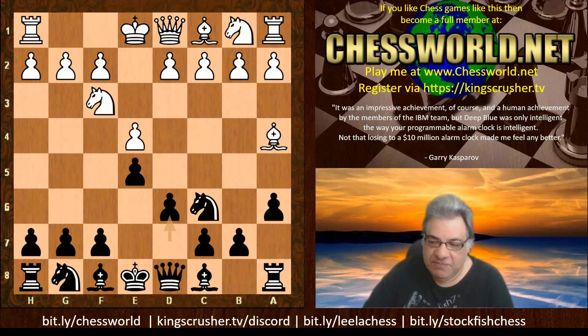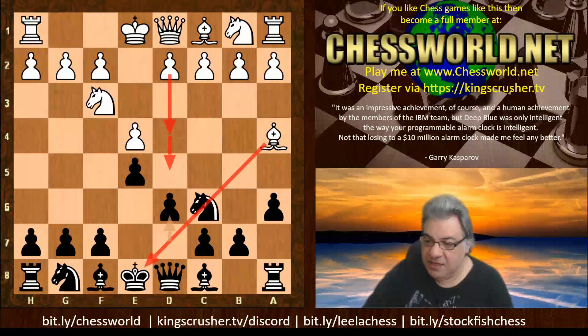This is the Modern Steinitz Defense, named after the first official world chess champion Wilhelm Steinitz, who founded positional play in chess — many principles still used today. So what's the venom here? White perhaps sees there's a pin and tries to win a piece greedily with d4 to d5. It looks very tempting to play d4.